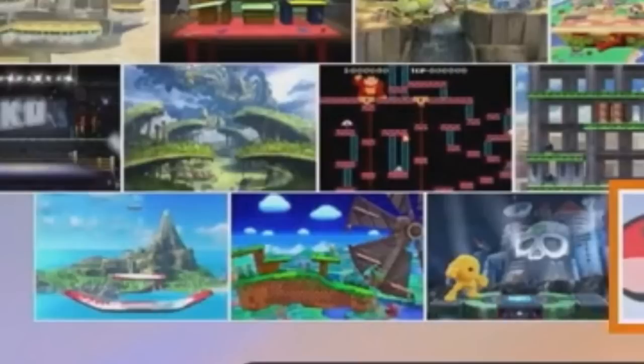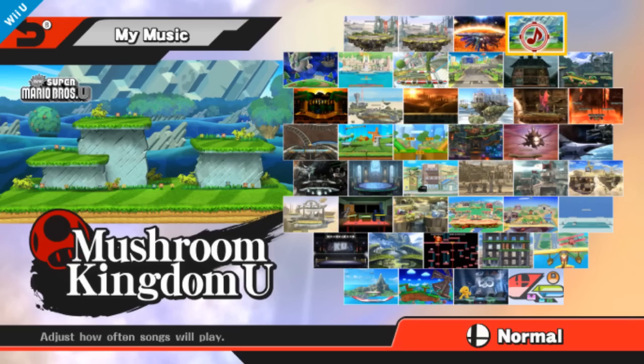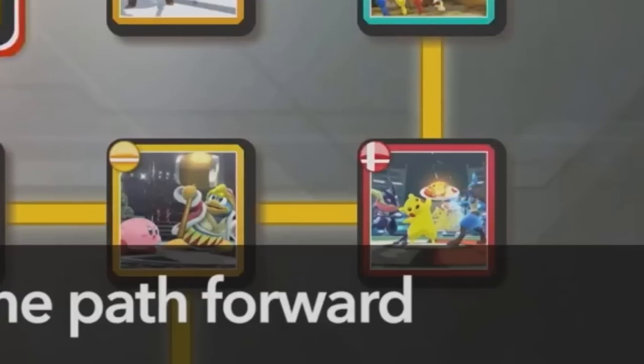The final row includes the newly confirmed Wuhu Island, Windy Hills, and Dr. Wily's Castle. But that's not actually all of the stages — in a release screenshot, there are other confirmed stages as well including Kongo Jungle from Smash 64 and Animal Crossing Smashville from Brawl. There's one more stage that can be glimpsed during the Direct: in Event Mode, one of the icons shows Pikachu, Greninja, and Lucario in Pokémon Stadium 2, which means that will be back as well. And we still haven't seen all of the stages, as there's no sign of Pac-Land, meaning it's unlockable — and we guess there are quite a few more stages to unlock.